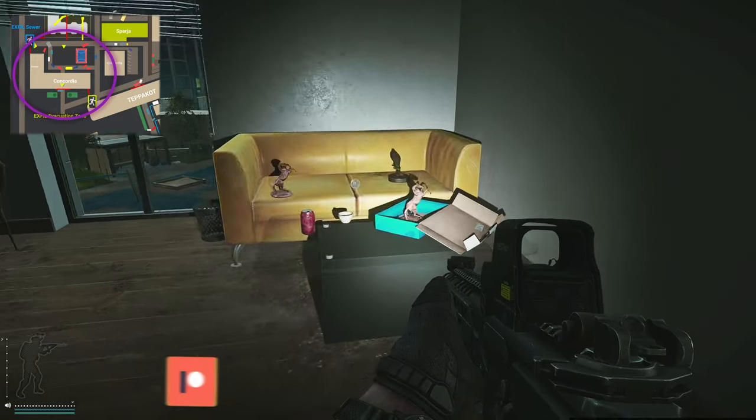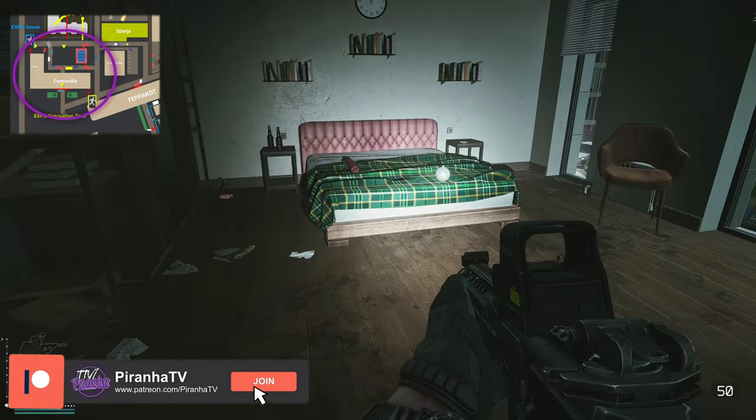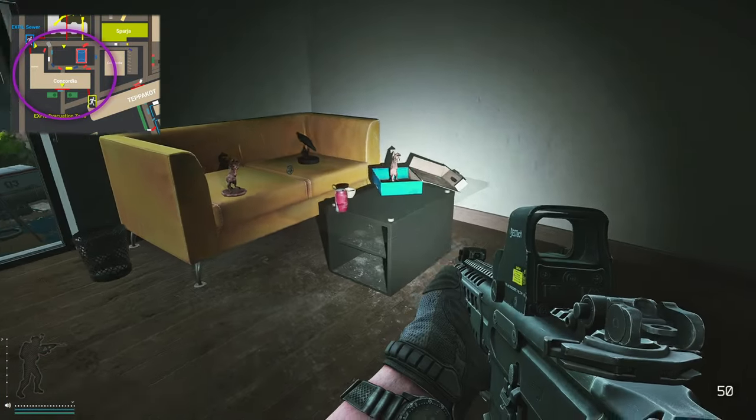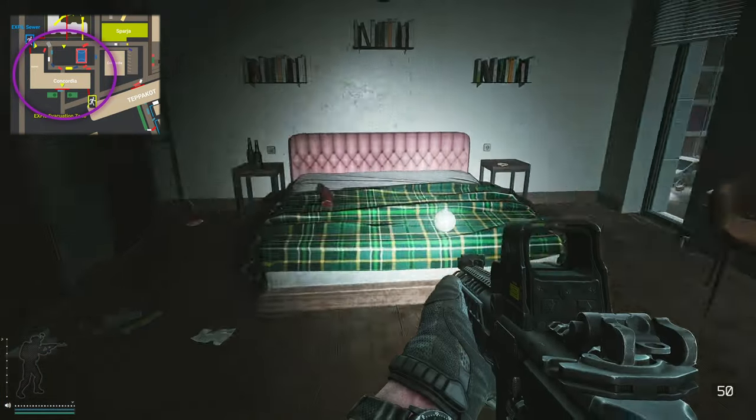Unlocking this door — all it is inside of here is a floating drink apparently, as well as some loose loot which is kind of mid-tier to high value stuff dotted around.